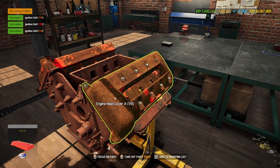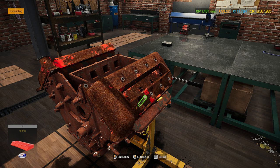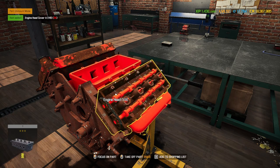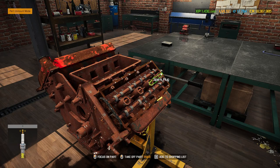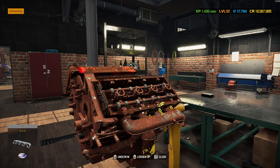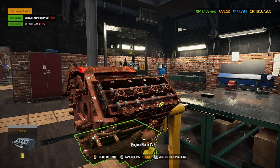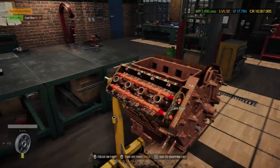Off with the supercharger, and then hopefully we should be able to get into these engine heads. Out with the coil cover and out with the four ignition coils for each side — one, two, three, four. Off with the engine head cover on either side — we've got dual camshafts, obviously all of the spark plugs, and then an exhaust manifold on the side as well. I'll get the rest of the internal bits off as well as the other side, and then we'll get that front timing cover off.